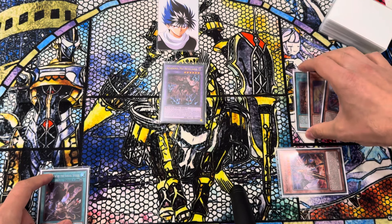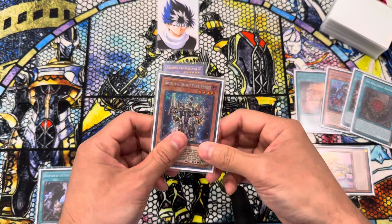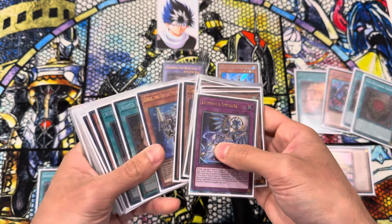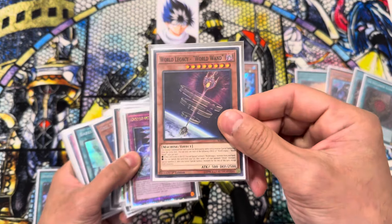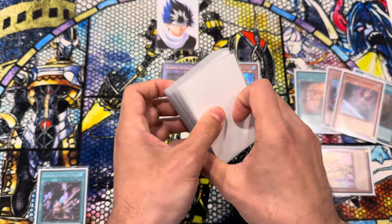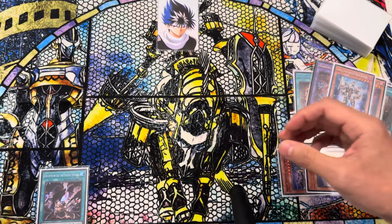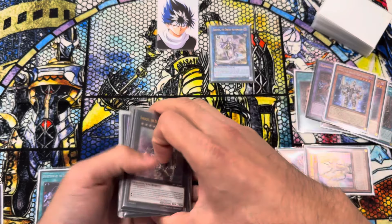Now from here we're going to Harpor — summon out Girsu. Girsu Effect, we're going to send our World Wand. Side note: why haven't we gotten a Super World Wand yet? Let's work on that, Konami. Now from here we're going to link these two away and make ourselves a Galatea.